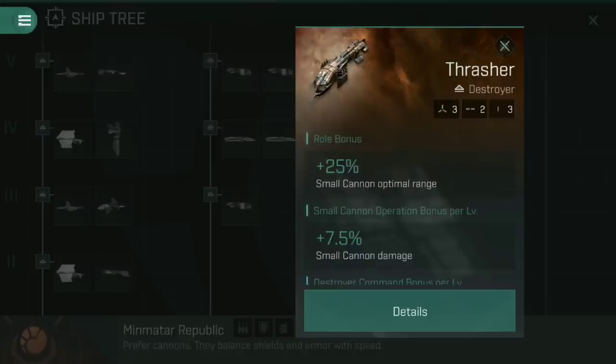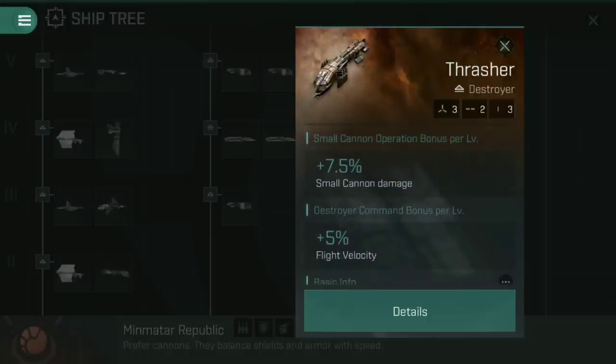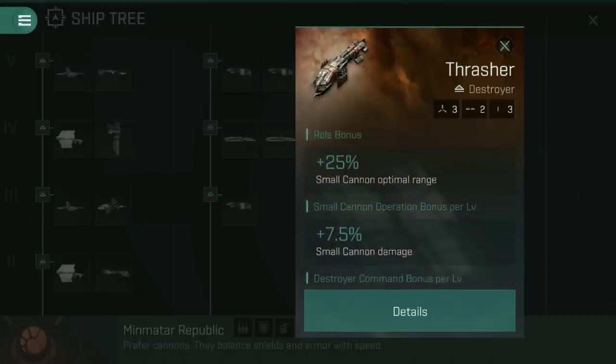You don't have to do anything special — if you put a cannon on here with a 10 kilometer optimal range, it now has a 12.5 kilometer optimal range. That makes it really good with strike cannons for kiting, or just good for autocannons because you don't have to get quite as close. Then there are the dedicated skills: small cannon operation gives you 7.5% small cannon damage for each level, so five levels gives you 37.5% additional damage on top of the optimal range bonus. Destroyer command gives plus 5% flight velocity per level.